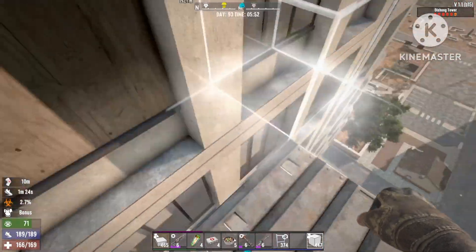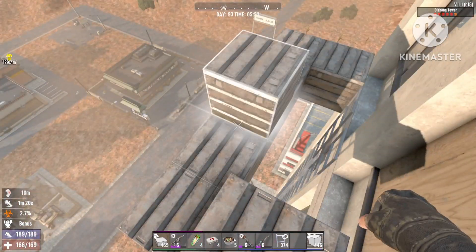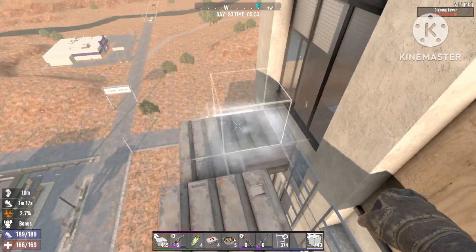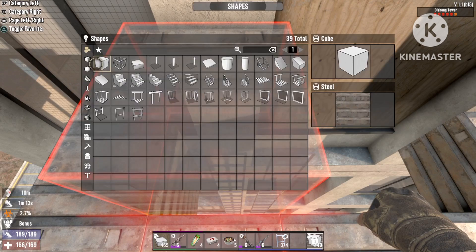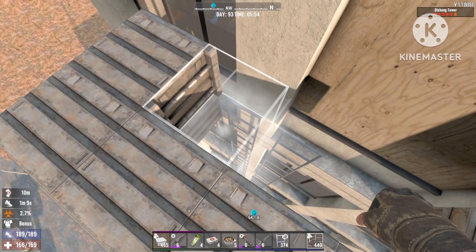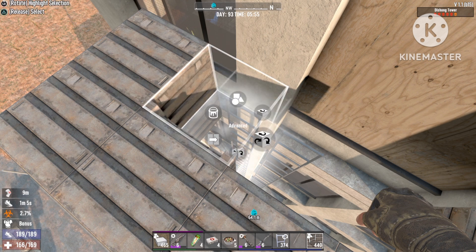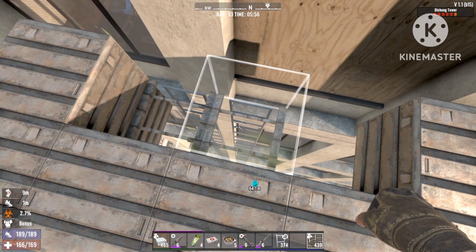Let's finish this up. Place a block here, raise the whole thing another level, and make it three levels high. Add the scaffolding up top — the scaffolding is really important, just place it upside down like this.